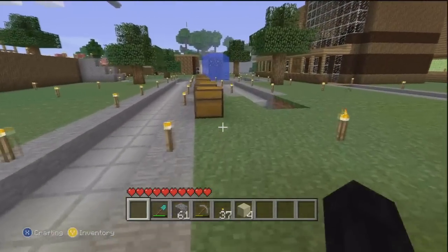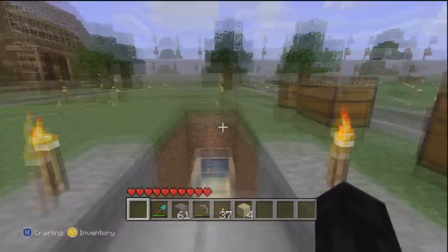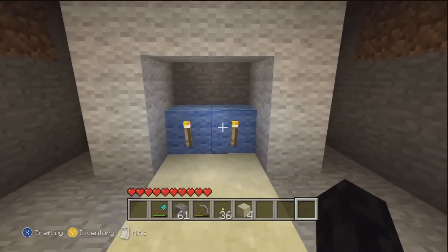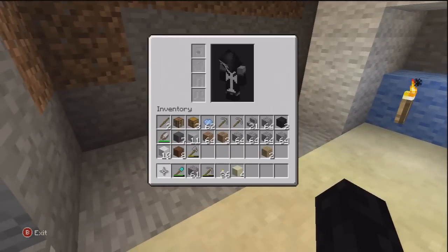If you guys don't know, I'm actually playing on peaceful just because there are some dark areas. This area is kind of a little dark — I want to build the mob spawner with stuff spawning in it, if you can kind of get what I'm trying to say.